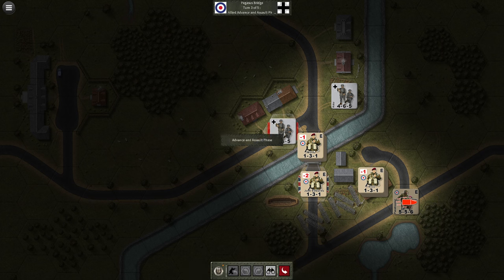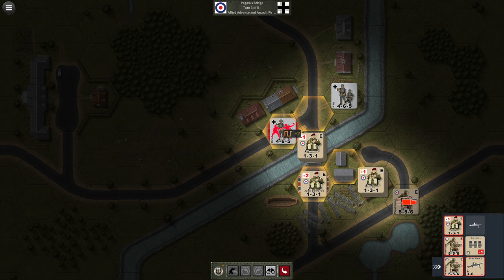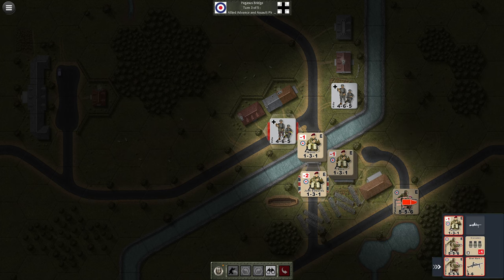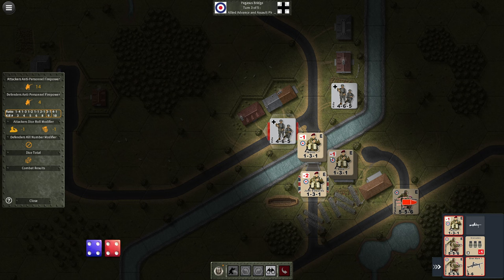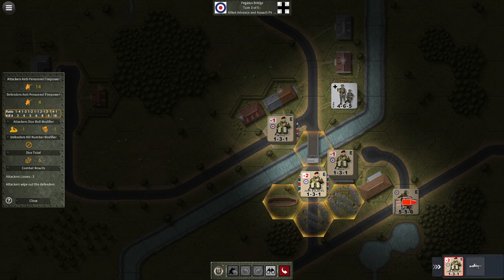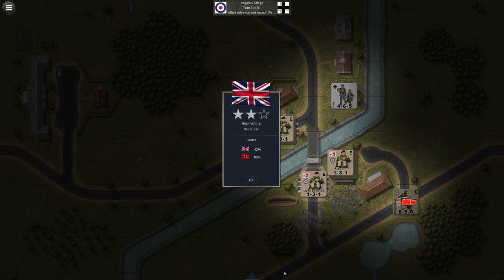In the advance assault phase we take this group and move them to the first objective, then this group to the second. Yes — we got it! That's good. He's pinned and can't move, and neither are the other Germans. We go to next phase — Major Victory! 275 points, two stars. I lost 42 and they lost 89, but we won.